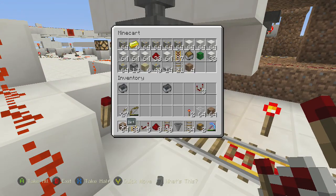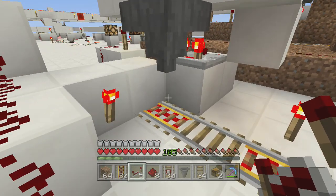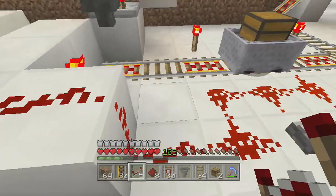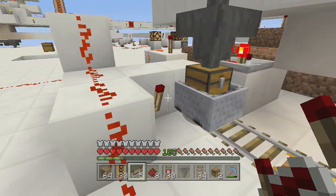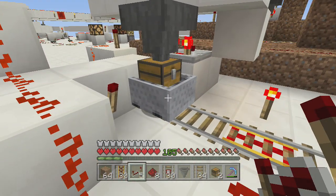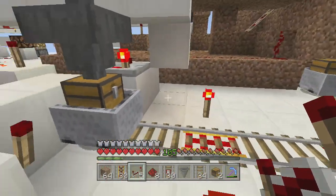So on this side we have exactly the same. I'm gonna send it off because it went full. So you see now, when the detector rail was activated, this torch was turned off, so that the cart can stop there.